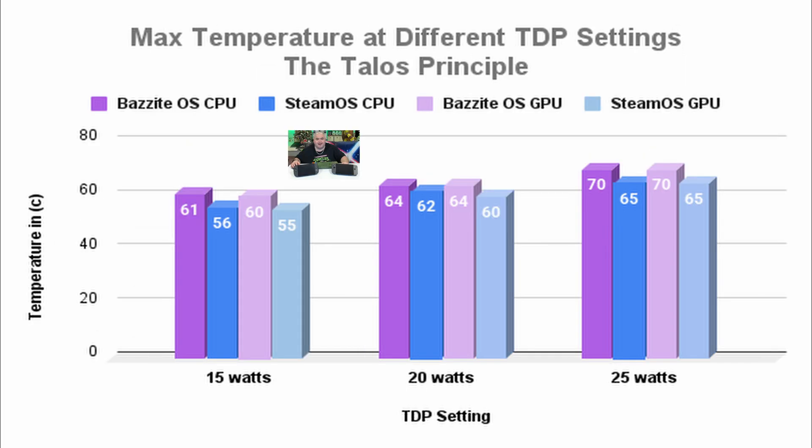I also recorded the maximum temperature observed during the benchmark session. Here's a graph of those results at 15, 20, and 25 watt TDP settings. The purple bar corresponds to Bazzite OS CPU temperature. The blue bar corresponds to SteamOS CPU temperature. The light purple corresponds to Bazzite OS GPU temperature, and the light blue bar corresponds to SteamOS GPU temperature. All results are in degrees Celsius, so lower is better, and across the board we see that SteamOS has slightly better thermals.